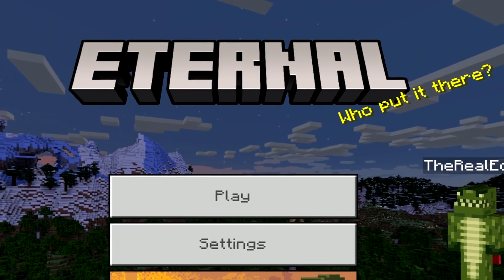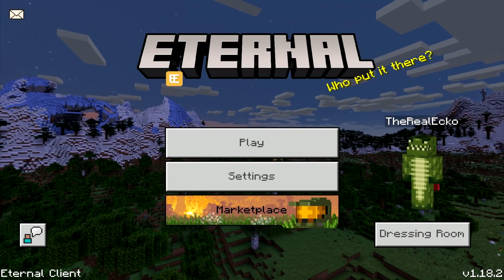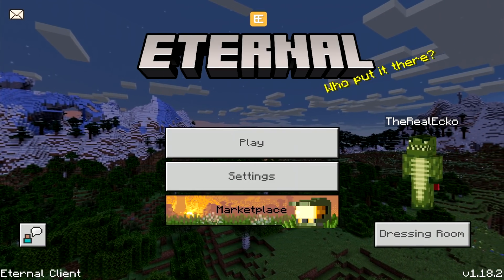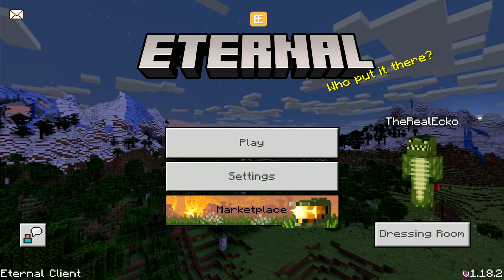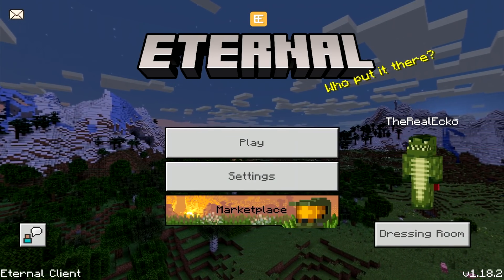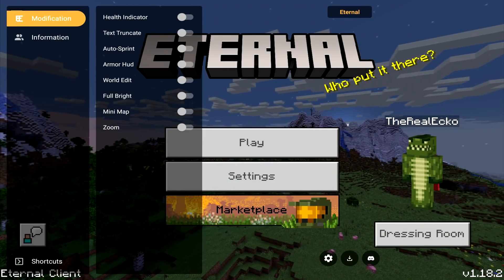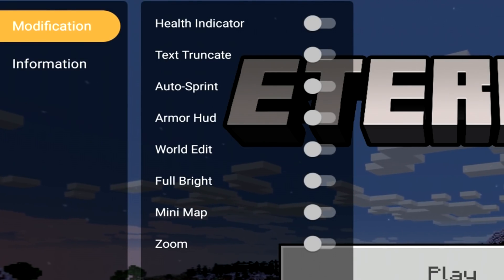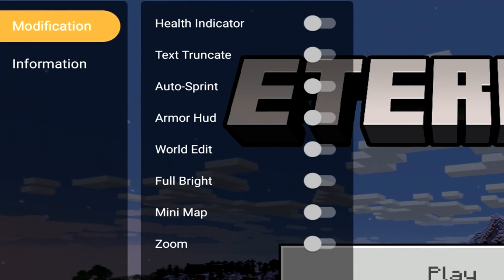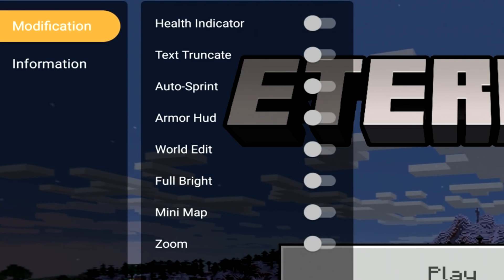My Minecraft now says Eternal — it's not Minecraft. When you tap on this button, there are a couple of things available: Health Indicator, Text Trunket, Auto Sprint, Armor Hood, World Edit, Fullbright, Minimap, and Zoom.